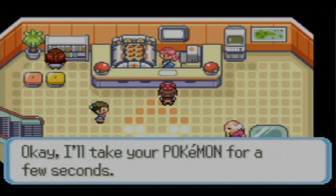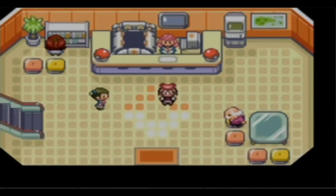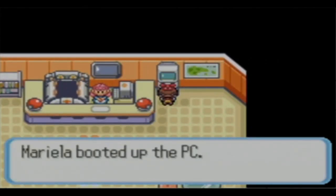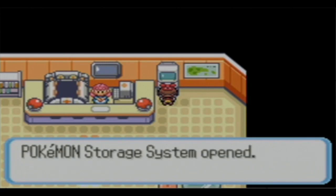Maybe it's only in the first couple generations where, in order to fly to a place, you actually have to go to the Pokemon Center. I think we're just about ready to go. I know there's an area for sure where we have to use Rock Smash.